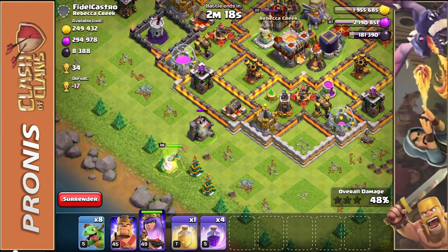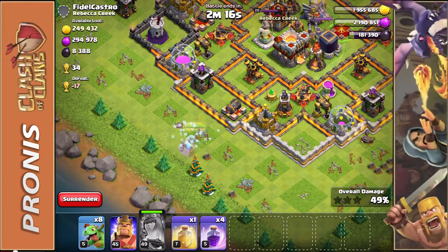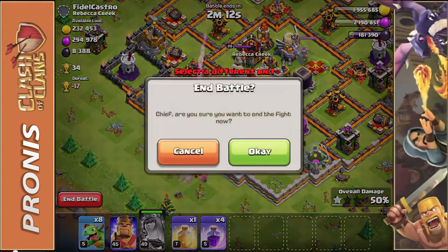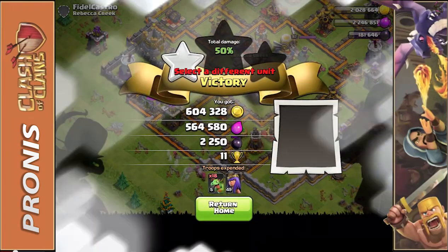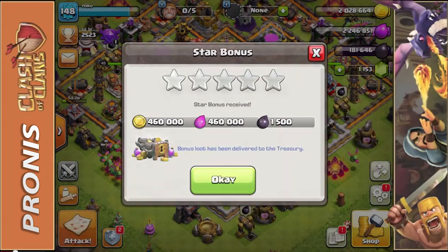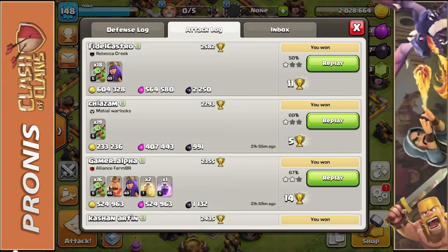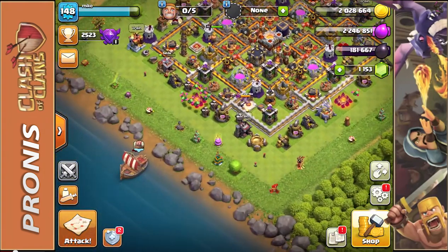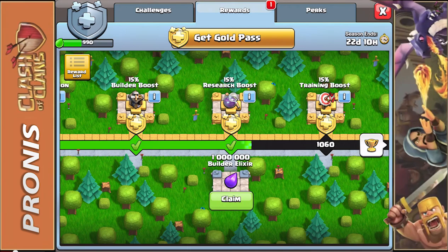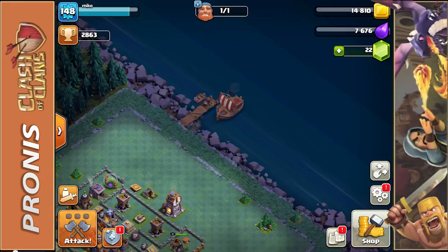All I'm going to do is put down my Archer Queen, wait, and then use her ability so that none of the defenses lock on to her. Boom — 50% before she takes any damage! 600,000 Gold and 550,000 Elixir. Pretty good! We also got the 1 million Builder Elixir from this.